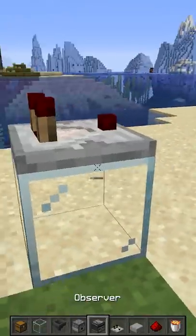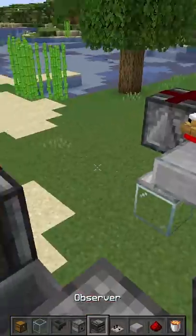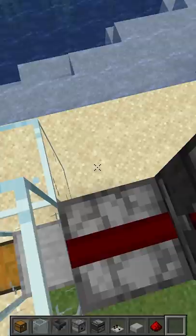A comparator coming out here, then an observer looking at it like that, bit of redstone dust on top, then an observer looking at the dust, and another bit of redstone dust here. Put the lava bucket in here.